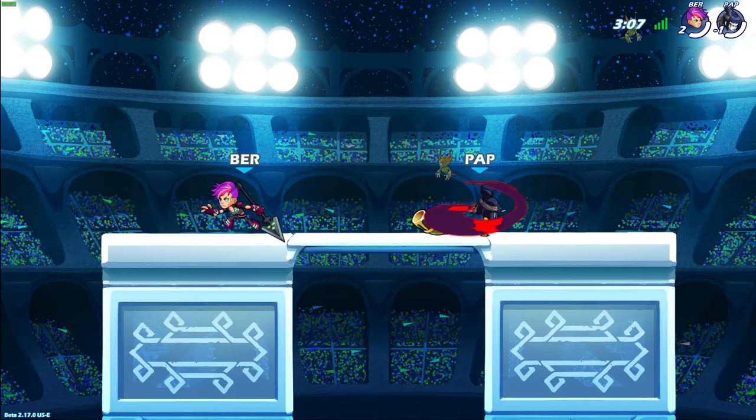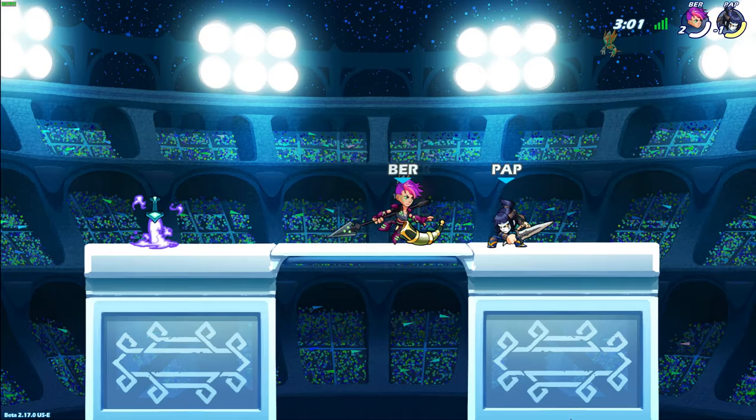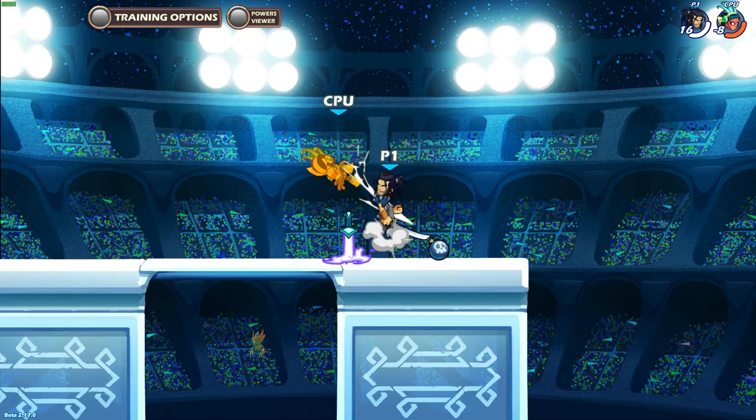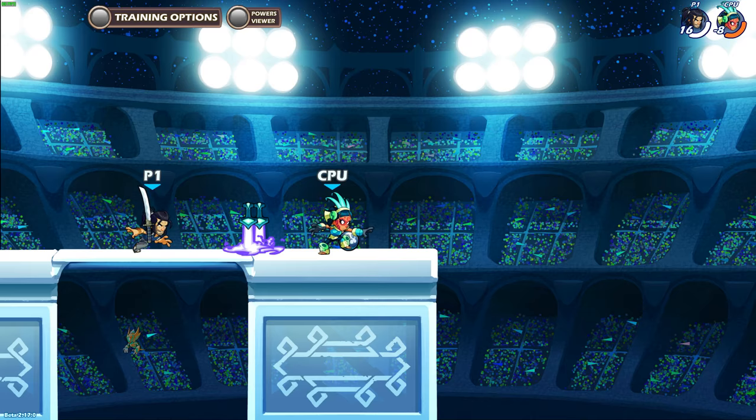When I play against newer players, I see a lot of them using signatures way too much — sometimes even more than they use light attacks — which on most legends will get them punished way more than what it's worth. Light attacks and signature attacks both have separate roles in this game. Light attacks are supposed to be fast and hard-to-punish moves that provide good damage and often good follow-up potential for even more damage. Their downside is that they often lack force.